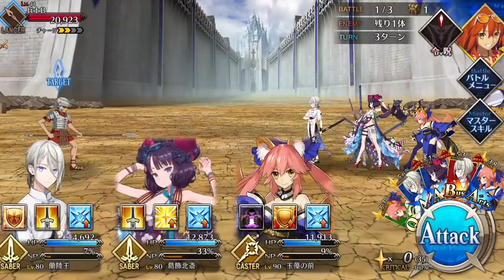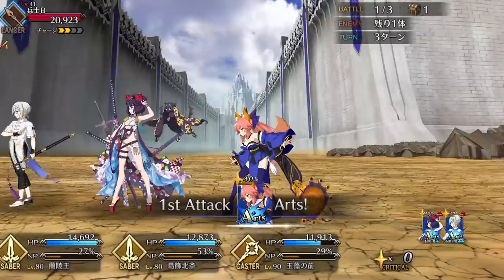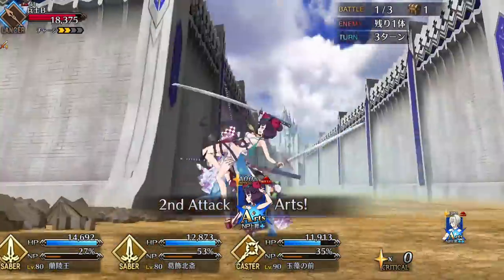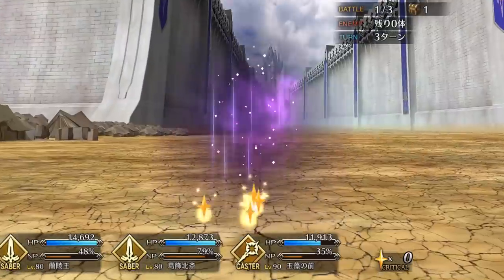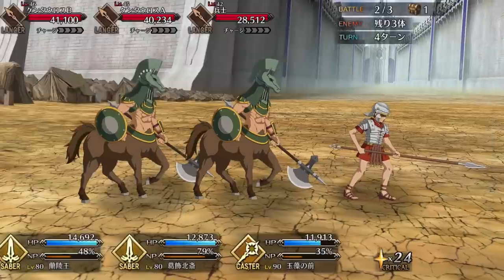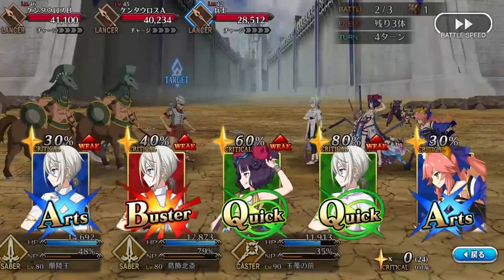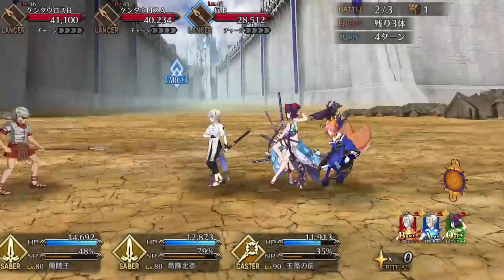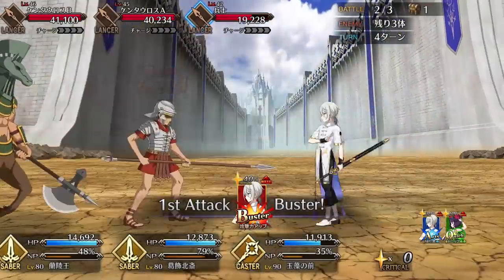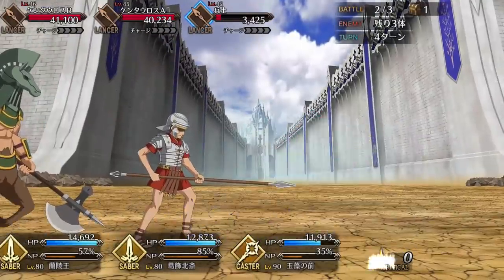When it comes to Saber Class Welfare Servants, they don't have the best reputation, but Hokusai is here to reverse that trend. Saber Hokusai may not seem like much at first based on her mediocre HP and attack stats, but the devil is in the details. While her attack and HP may be unimpressive, her NP gain and star generating are very strong, mostly due to her high hit counts and deck structure. Luckily, NP gain and star generating play an integral part of her kit, and her skills work to bolster these strengths.